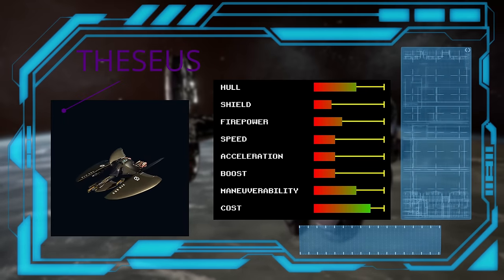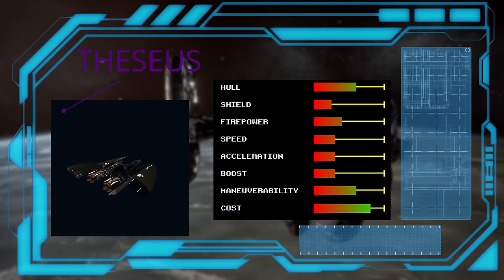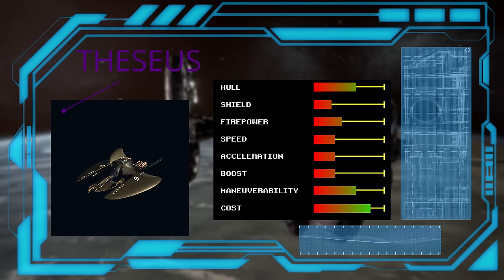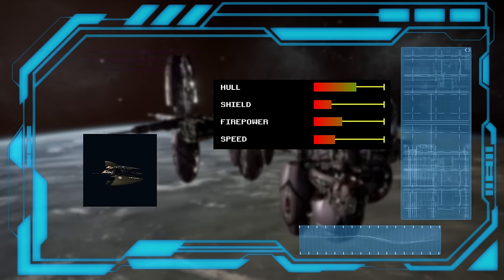If you want something with more armor and firepower, then we have the Theseus. It even has a lower production cost, but it sacrifices a lot of speed and maneuverability to achieve this. This is meant as a sidegrade to the Perseus, yet it feels like the inferior ship. A little bit of extra hull and a third gun just doesn't make up for how sluggish it feels to fly.